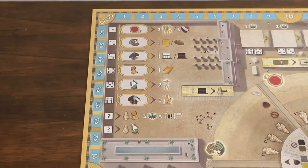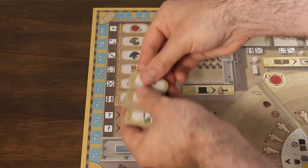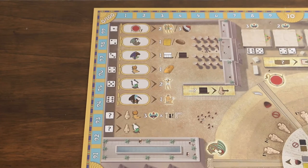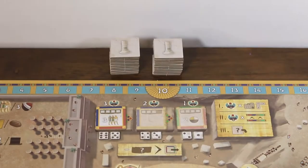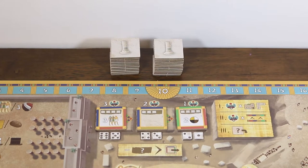First we'll set up the Horus God action, randomly placing the six Horus bonus tiles on the spaces provided. If you're new to the game you can skip this and just use the values printed on the board instead. Next we'll set up the Ra God action, gathering our pillar tiles, shuffling them and placing three face up in the display. The rest should be kept in a pile face down nearby.